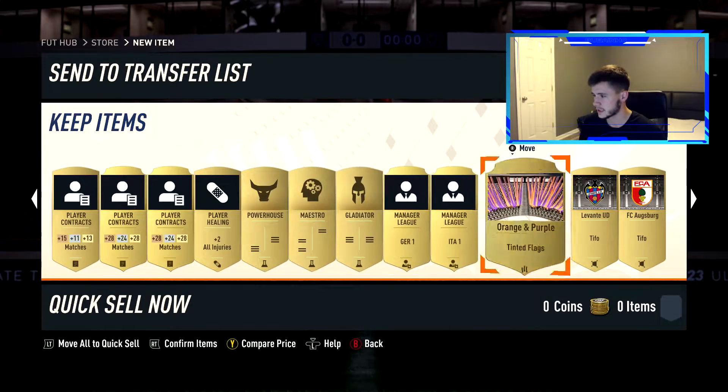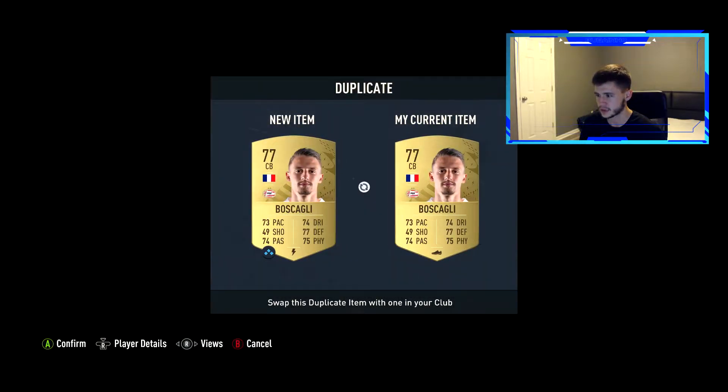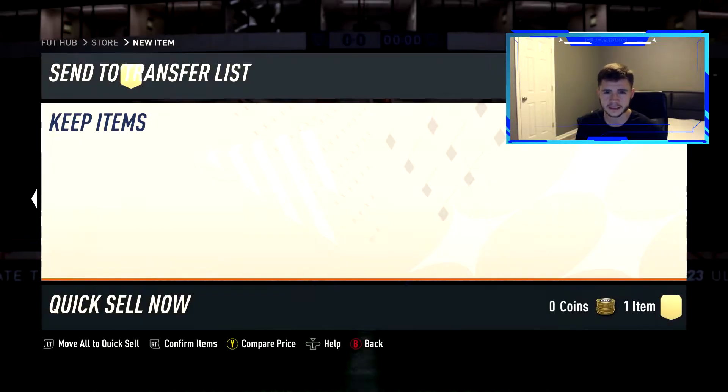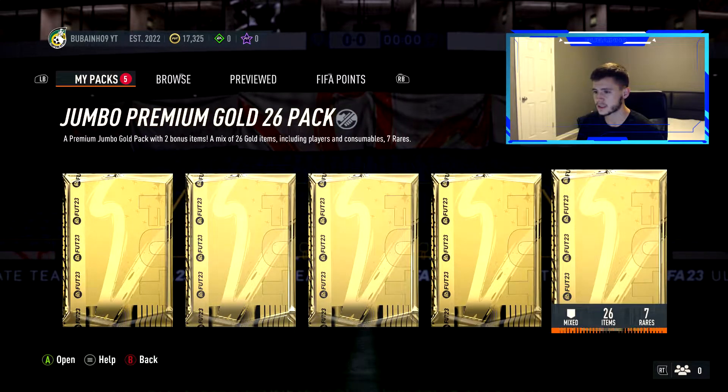Two duplicate items — Kulusevski, let's see if he's tradeable... he's not. Then Boscagli — he might actually sell for around 850 coins because a lot of people are trying to complete the Eredivisie milestone objectives. Pretty decent. Let's send that to the club and jump into our next jumbo premium gold 26 pack.